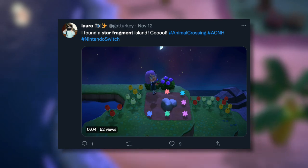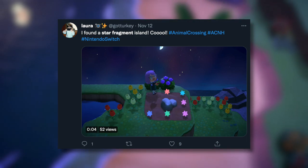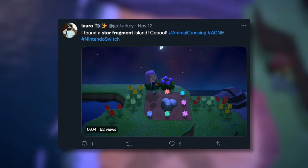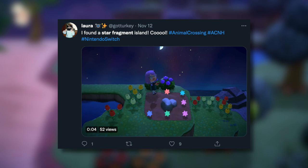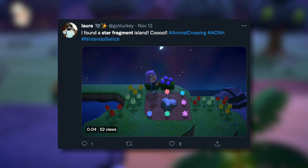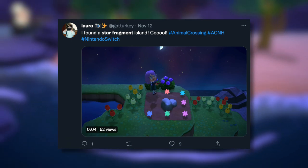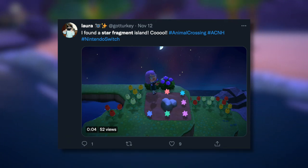One of the absolute rarest islands you can potentially find is the star fragments island, where you can actually get star fragments from the rocks and also wish upon shooting stars. This one is insanely cool but it's going to be a lot trickier to find, so you might have to get very lucky. I've personally only seen this one once myself.